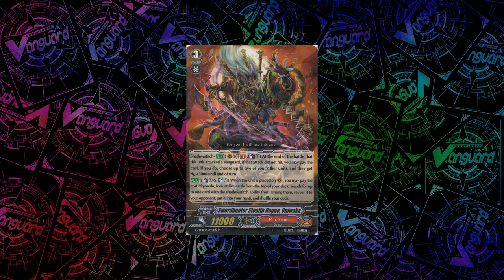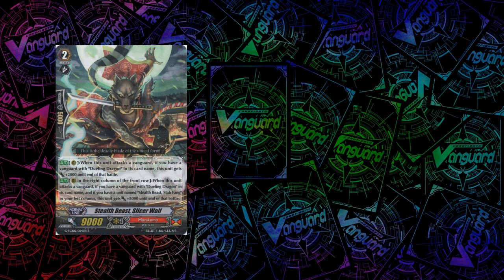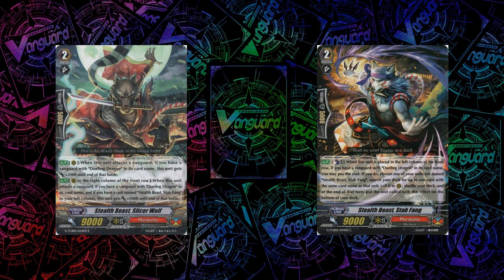Next up we have two cards that are Dueling Dragon support that go together as a pair. The first is Slicer Wolf — his skill is when he attacks, if your vanguard's a Dueling Dragon, he gets plus 2k. His second skill is when it's on the rearguard circle in the right column in the front row — very specific — if your vanguard's a Dueling Dragon and you have a Stab Fang in your left column, he gets plus 5k, so he's a 16k attacker on his own. Stab Fang is a common with a skill: when he's called in the left column of the front row and your vanguard's a Dueling Dragon, you can Counterblast 1 — if you do, you choose any of your other rearguards that are not Stab Fang, copy them, and then at the end of turn they go to the bottom of your deck.